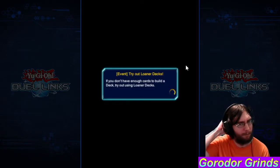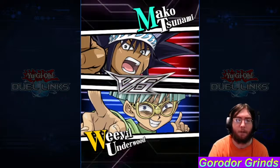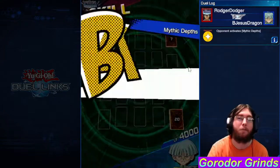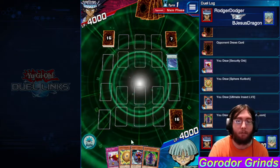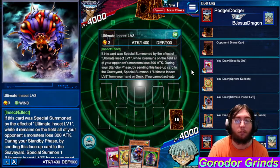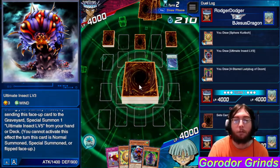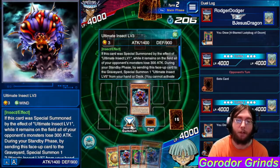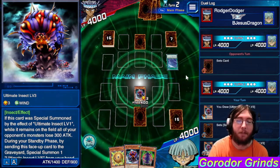I don't know if I want to tribute summon to have the level five out — it's only 2300 attack, which is not exciting. And with no protection, this is fine. I'm kind of surprised it doesn't run level one. Should I be surprised? I don't know. Alright, I'm gonna set this card and go. Ultimate Insect Level 3 — fear the terror, fear it!